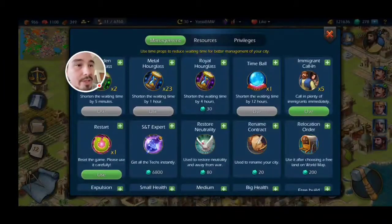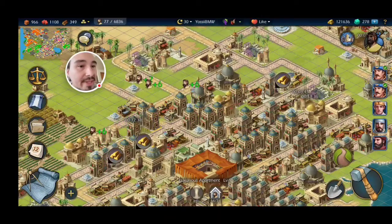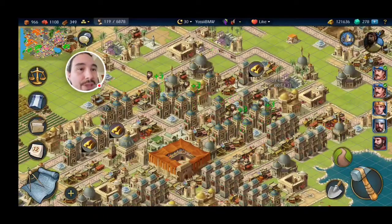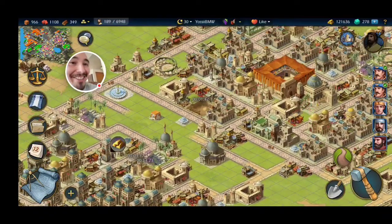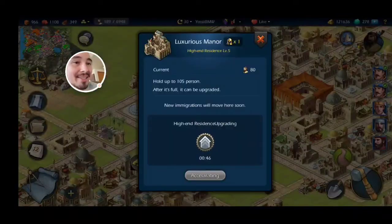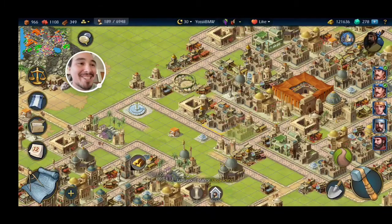A quick tip: I don't do this very often — I'm kind of a hoarder — but if you're in this bind where you need immigrants and you're waiting on a ton of them, you can go to your pack and use something called an immigrant call-in. Let's go to the pack. Here it is. I'm going to use it since I need a lot of immigrants. Boom! See how fast it's going now — look at all these immigrants I'm getting.